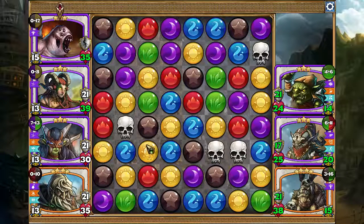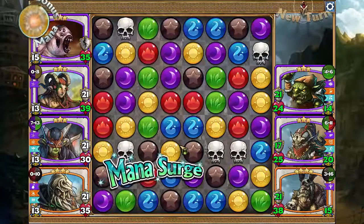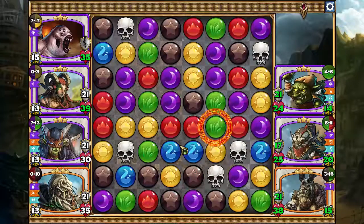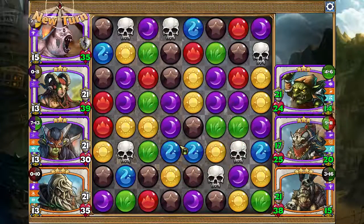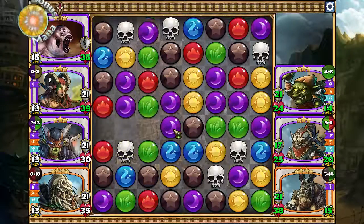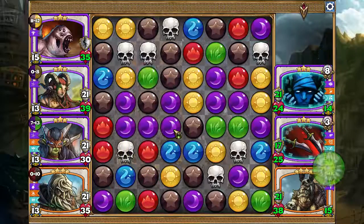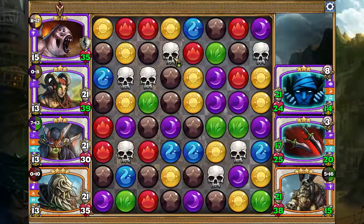We're looking to fill up the Gob Chomper again. Got a mana surge, which is lucky. Just gave away an extra turn. We'll take yellow — 30 attack against the goblin. If I take this brown, I'll fill up the Gob Chomper and get the skull hit.